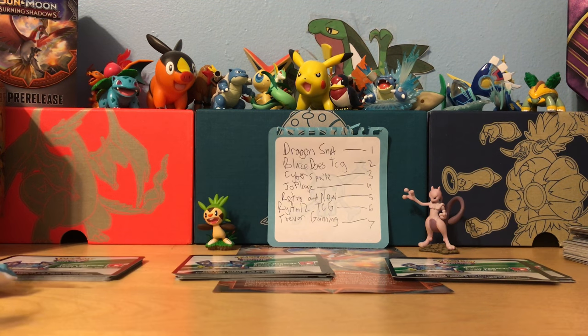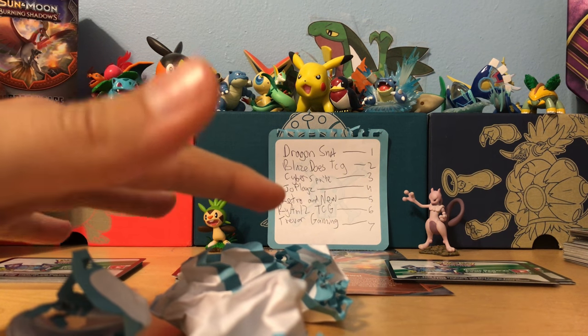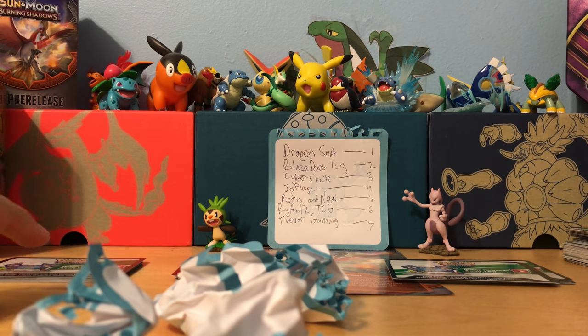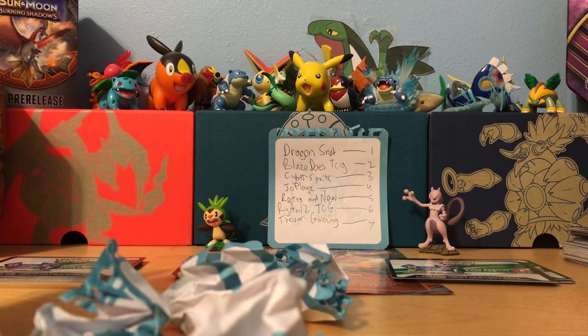Your number is right next to your name, and there are seven entries right here, so I'll pick three winners. They each get a stack of ten code cards. Some of them might be used, so however you contact me to get it, just tell me that they're used and I will give you new ones.